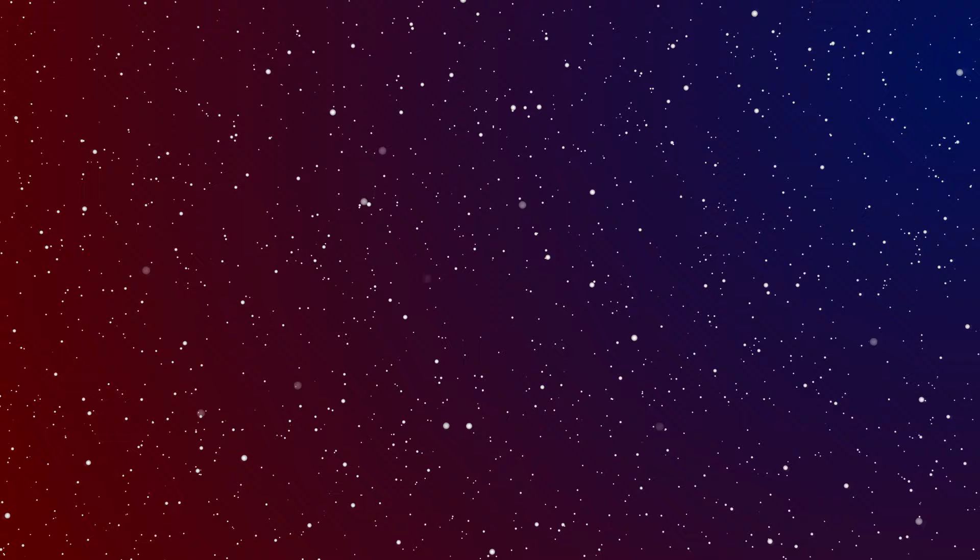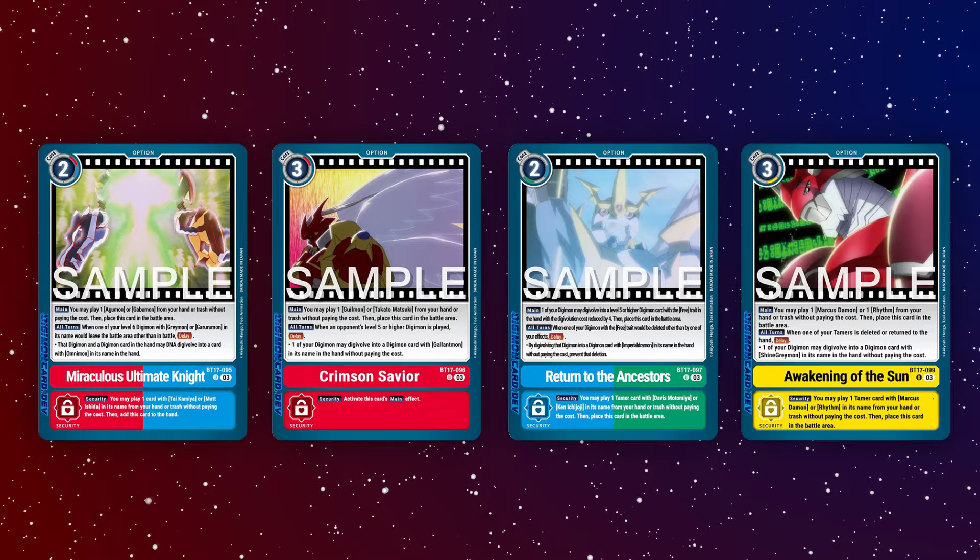...the game introduced four options: Miraculous Ultimate Knight, Crimson Savior, Return to the Ancestors, and Awakening of the Sun. Let's take a quick look at each of these options and how they operate in their respective decks.